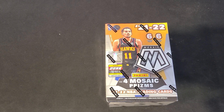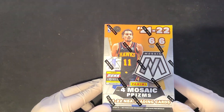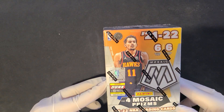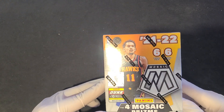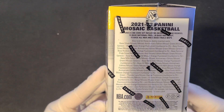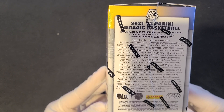Hi all, welcome to another video of Random Openings. Today we have 2021-2022 Mosaic. I broke so many hobby boxes, like in bricks, and I was about to skip on this, but it seems as though these blaster boxes do have some pretty nice cards that you can get from it, especially the Genesis.